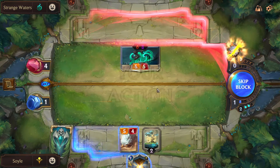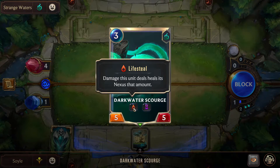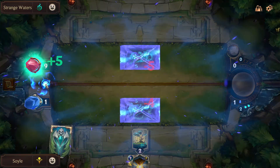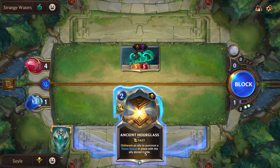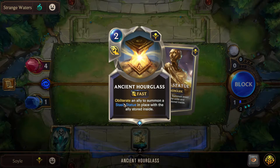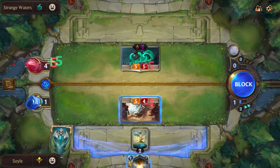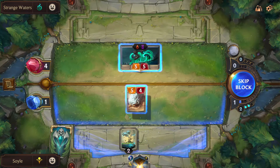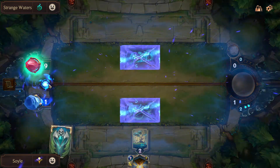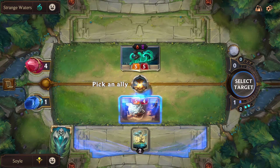We will put this in front of that, but you see this unit has a lifesteal, so he will heal up if we just block like that and he will have nine damage which is gonna be too much. We have Ancient Hourglass here, which will give you a landmark with countdown. You obliterate an ally to summon a Stasis Statue in place with the ally stored inside. The Stasis Statue is a landmark with Countdown 1: summon exact copies of the units and landmarks stored inside. If we don't block, we die — so you have to block. But if you block like this, he's gonna heal up to nine health and we won't be able to win.